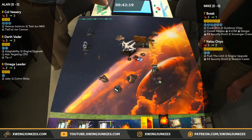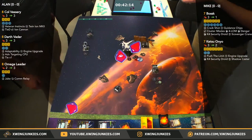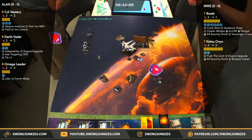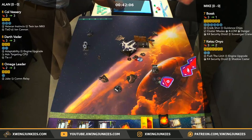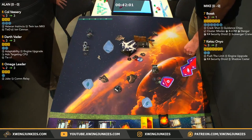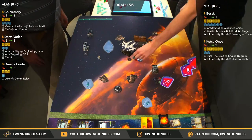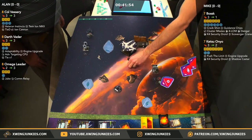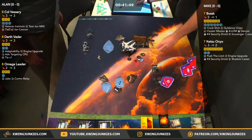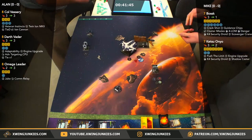A single crit coming out there — so we want the evade here. He doesn't have a focus, so we're going to have one ion token if Mike doesn't spend any. He spends the focus — nothing going through. Now we're going to get the primary attack: hit, hit, crit coming out of Vessery. That's about the best Alan could ask for here. Gets the free target lock.